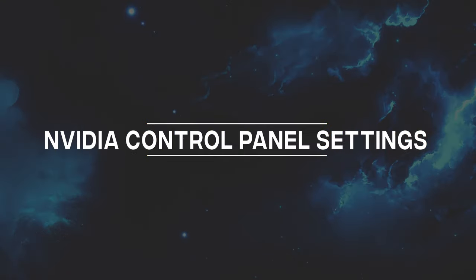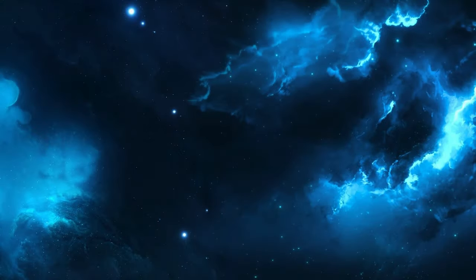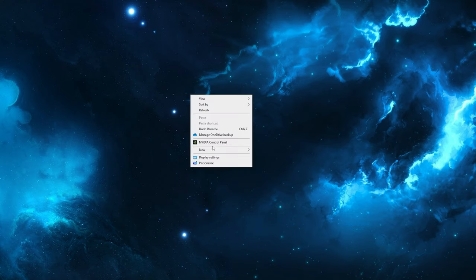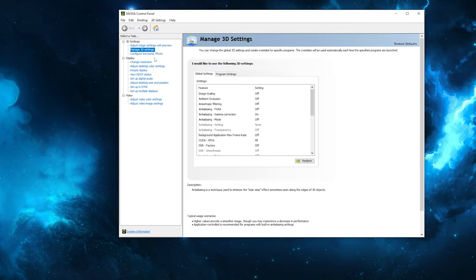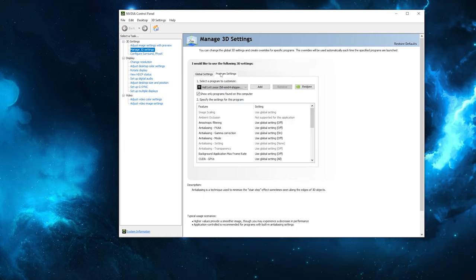For Nvidia users, you can change a few settings which will set up your graphics card for maximum performance usage. If you are not using an Nvidia graphics card, you can skip ahead to the next chapter and go straight into the in-game settings. For Nvidia users, open up the Nvidia Control Panel, go into the manage 3D settings tab, and once in the 3D settings tab click on program settings.